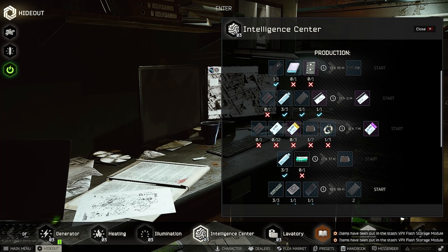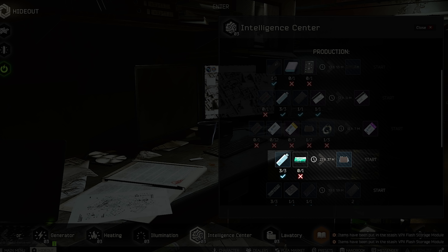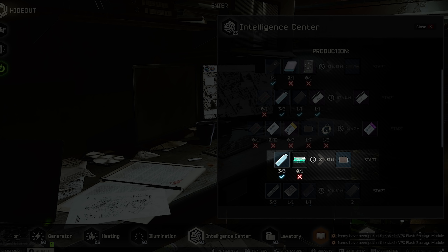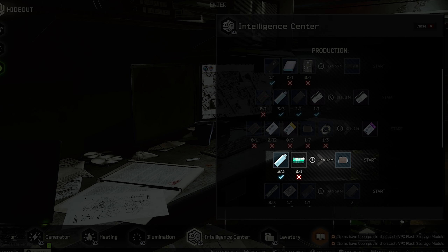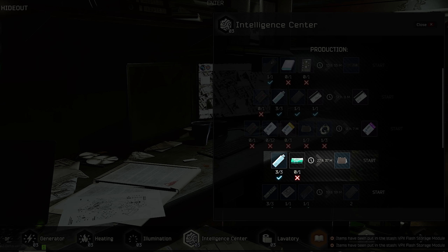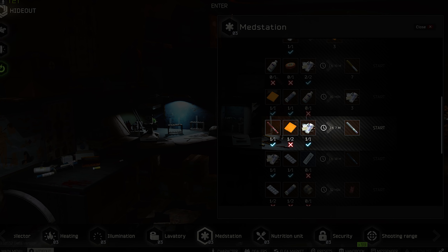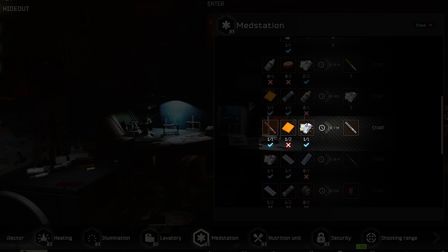The violet room is a good supplement to your runs, particularly if you go in as a group. They also changed the Intel folder craft — it now needs paper as well as the three flash drives. I was doing this craft to help level up my crafting skill; I'm in the level 30s now. Flash drives cost nearly nothing, so Intel folders for three flash drives and a paper is still worth doing. Over at the med station, there is a new antidote required for the cultist, and you can craft it at med station level two.